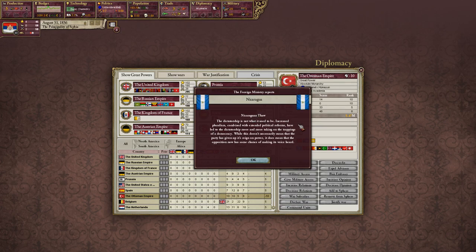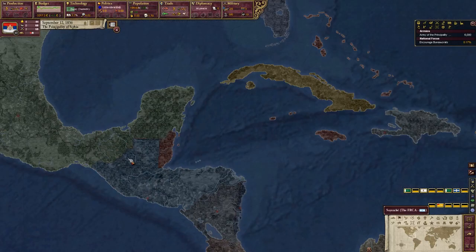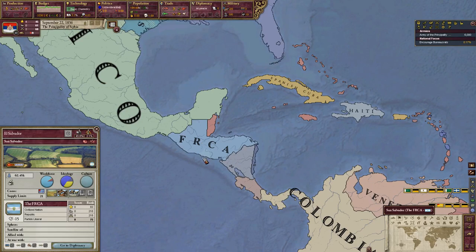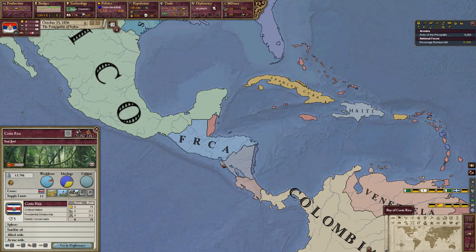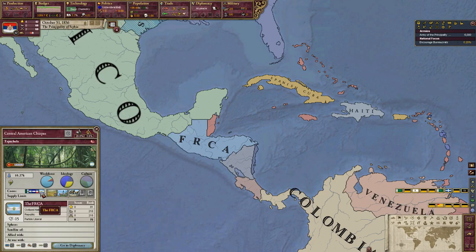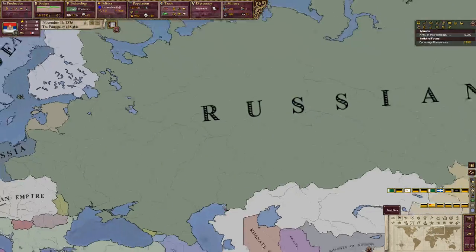We've got the Nicaraguan Thaw — this event is an HFM mod. We'll hop over here to show what happens. We have the Federal Republic of Central America — it's all one nation at the beginning of the game. But early in the game, all of these smaller nations like Nicaragua, Costa Rica, Honduras, Guatemala — they all split off of this. There's a governmental fracture. Not that that's important to our gameplay of course, since we are in Serbia and Europe, so that won't really affect us.